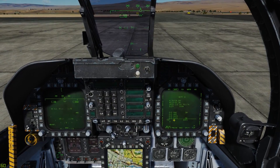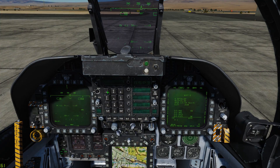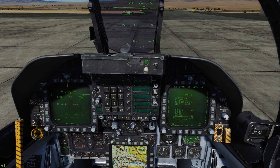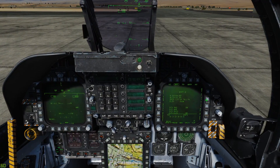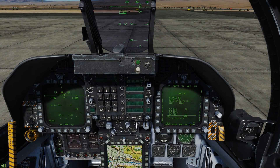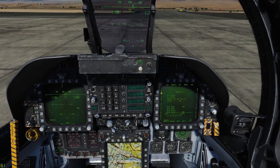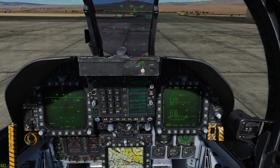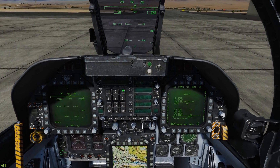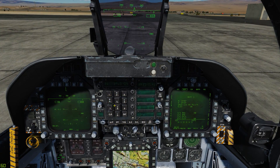We'll go ahead and put in all of our waypoints. Waypoint sequence: insert waypoint 1, enter; insert waypoint 2, enter, and so on until we have five waypoints set up. When we scroll through them you'll see that they are zeroed out, meaning they're empty and waiting for coordinates. So we'll go to waypoint 1 and input that. To input your coordinates, go up to the top left button of the UFC — the upfront controller — and go into position N. First, with it written down to make it easier: north 36, 00, 48 — enter.